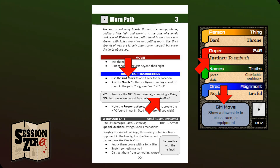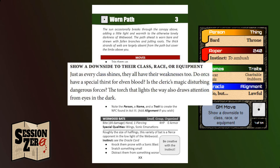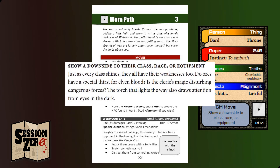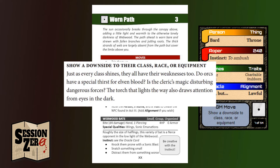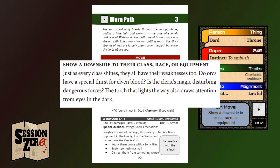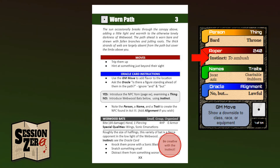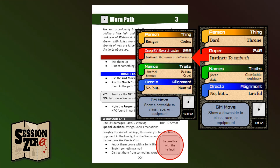Every term in bold and italics refers to that aspect on the card. The location card we drew gave us the GM move: show a downside to class, race, or equipment. There are so many things you can do with this move. If there was a halfling in the party, I'd say the fallen branches and jutting roots slow them down because of their size, and if someone has a torch, I'd say it really attracts a lot of unwelcome attention. Next, ask this question and refer to the Oracle — it's no, so I'll get Webwood bats and this instinct. I specifically call out being creative when using the instinct because you'll get an entirely different bat encounter if you've drawn this card instead.